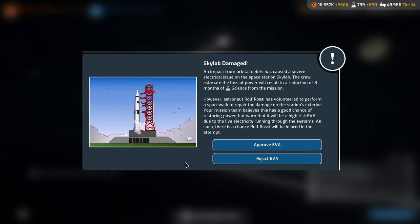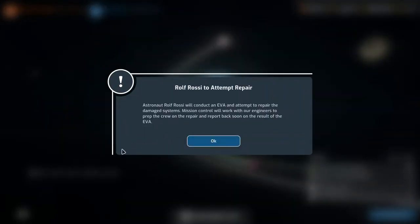Japan completed phase one of the Saturn flyby as well. Skylab was damaged — an impact from orbital debris caused a severe electrical issue, with a potential loss of eight months of science. Astronaut Rolf Rossi has volunteered to perform a spacewalk to repair the damage, though it will be a high-risk EVA due to live electricity. I think we're going to approve the EVA because I don't want to lose eight months of science.